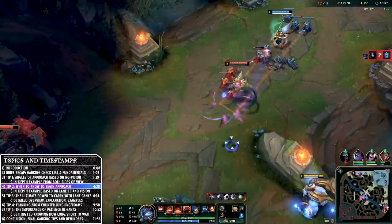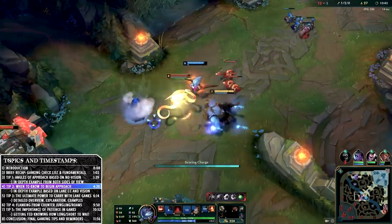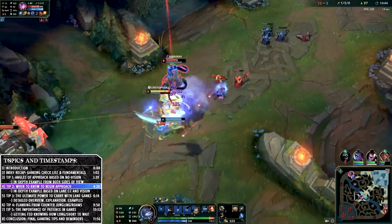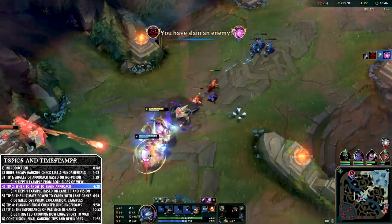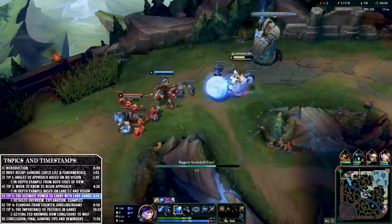Understanding when to use each of these approaches is a big game changer for your early game ganks. Keep an eye on the map for when wards are placed, because the surprise the enemy experiences when you come running out — even with Predator or whatever champion you are — can really set you up for the next tip.